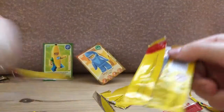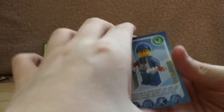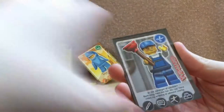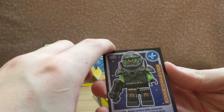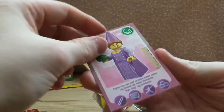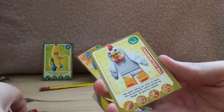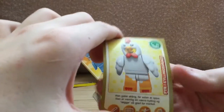Almost done. Just a little bit more. I can do it. We have skyline, ski man, plumber, alien revenger, toucan, princess, spider woman, and chicken guy.